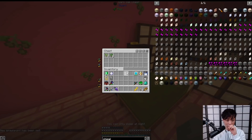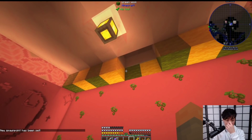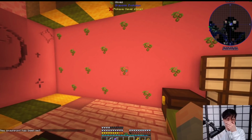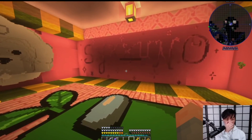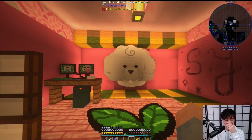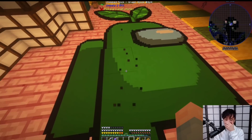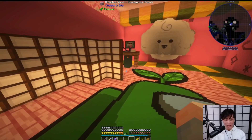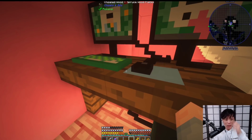I set my spawn here. Wait a minute — if we set our spawn here, can we get out? We can't get out. Why are there olives on all the walls? Wow guys, this is a fancy room. It says Sykuno and there's a Bimbus there. And the Among Us character. This is insane. It's even got my stream guys.